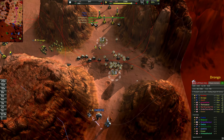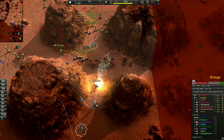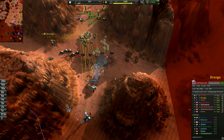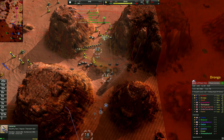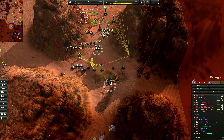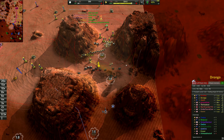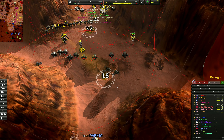You'll see a whole bunch of little friends I've got out here right now — my rejuvenators, the Lazarus. These guys are really important to your front. Not only do they repair, which is for free, but they also reclaim. Any units that have died, they can reclaim them or they can resurrect them — bring them back to life. I just call them rejuvenators.